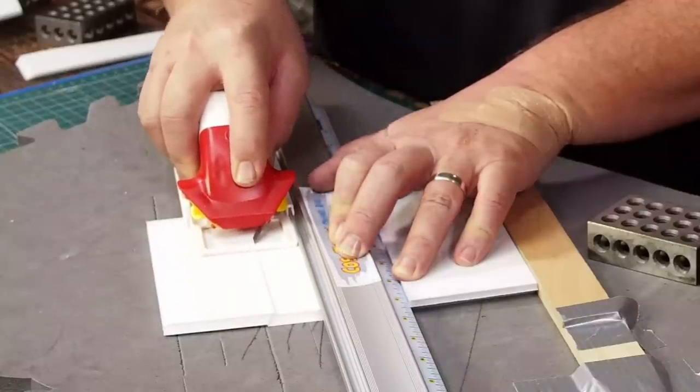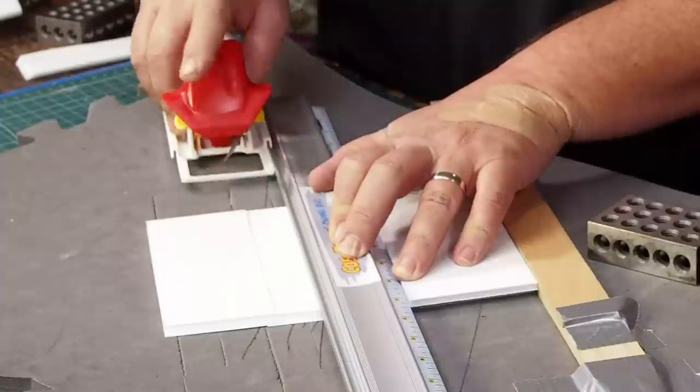For the sixth panel - the bottom of the cube - I cut that one out of foam core. Just to be sure the panels will work, I check the fit between the plastizote and the foam core. It's going to work just fine.